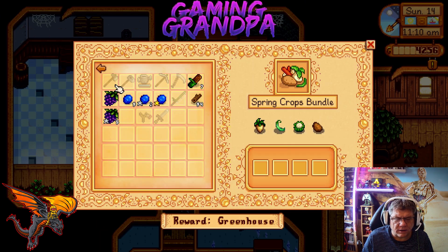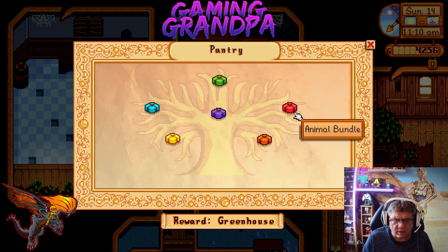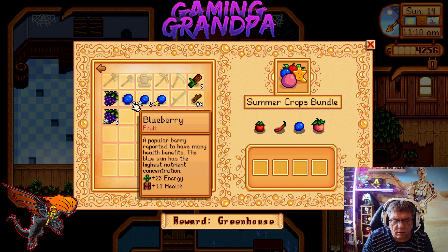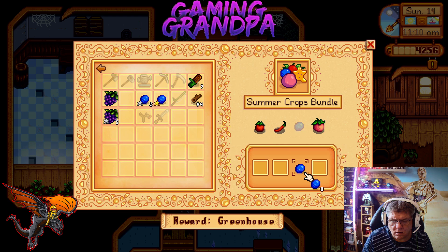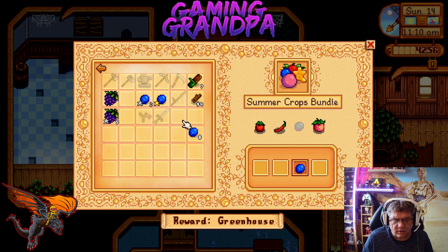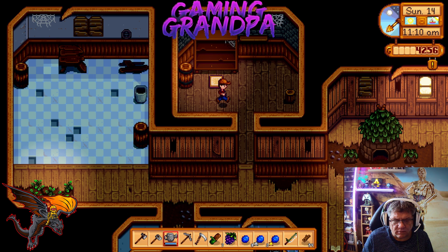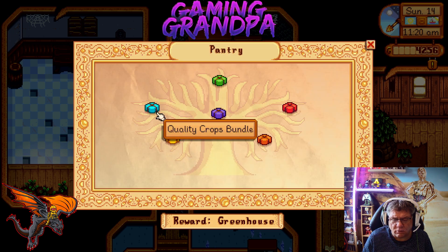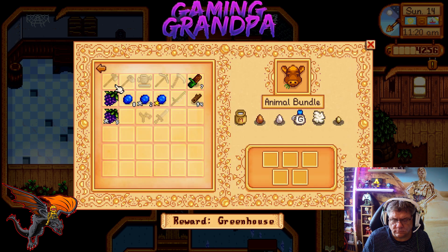This is the pantry — that's spring, where's summer? Oh, summer. I need a melon, a pepper, and a tomato. Ah, I've had a tomato — that's a little bit frustrating. Oh, quality crops — okay, so these are all gold things. I need eggs as well, I can put the eggs there.